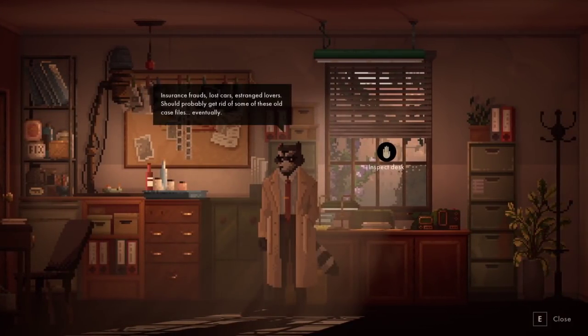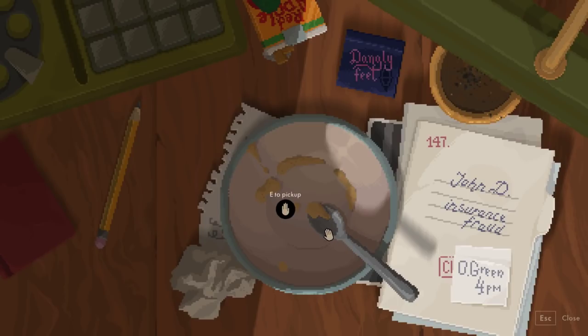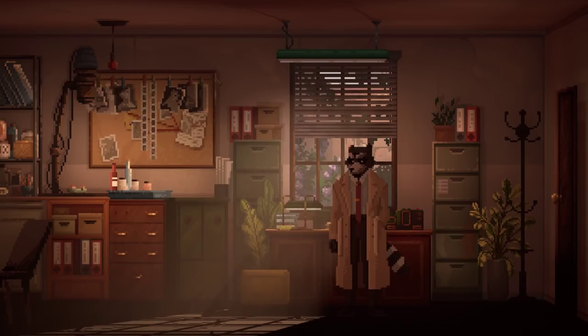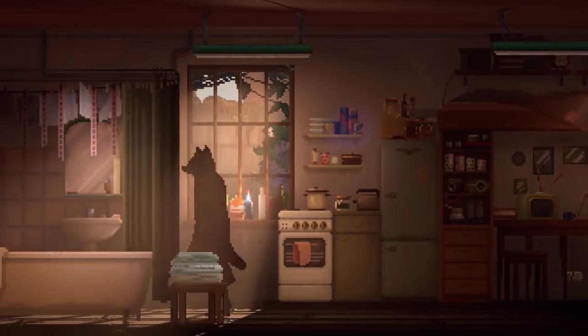Case files - insurance frauds, lost cars, strange lovers. Should probably get rid of some of these old case files eventually. Nah, man, you never know when you might need them. Inspect the desk. Use mouse to drag and drop items. Some items can be picked up by pressing E. What kind of drag and drop? Drag and drop some of this. Probably need our cigarettes, right? We took the bowl, which means it needs to go in the kitchen. Because we don't leave no mess here.